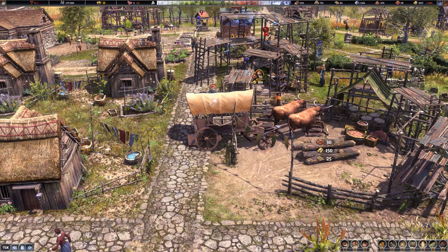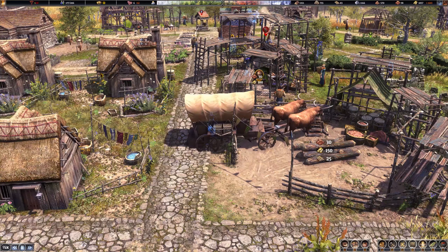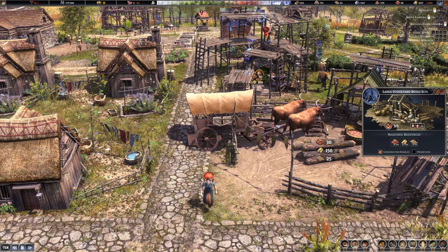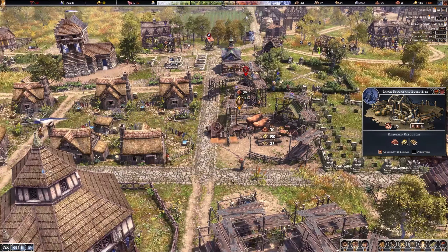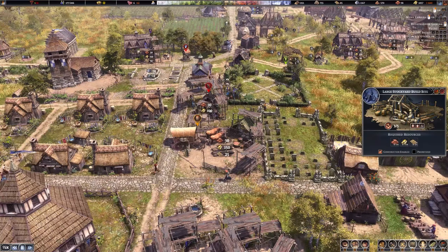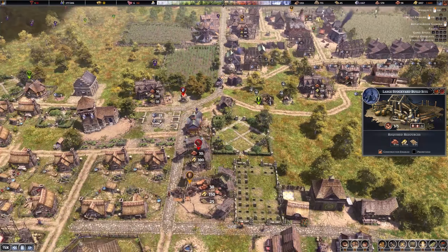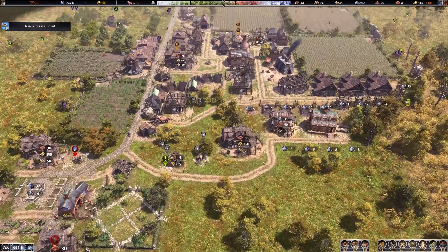Hello everybody, welcome back to the Arcanum and this shaky supply car. We are back in Farthest Frontier - I just loaded the save and suddenly this cellar is completely overrun with rats. I do have a rat catcher being set up there so we can take care of them.